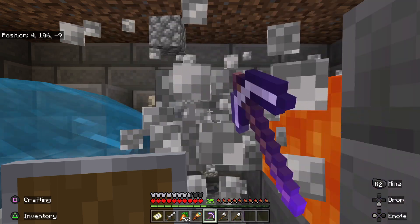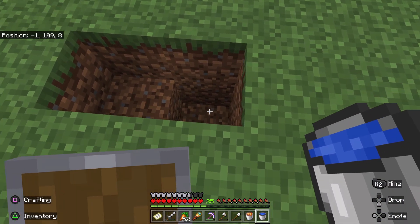So now I'm going to show you how to build one of your own — it's super simple. All you need is one bucket of lava and one bucket of water.